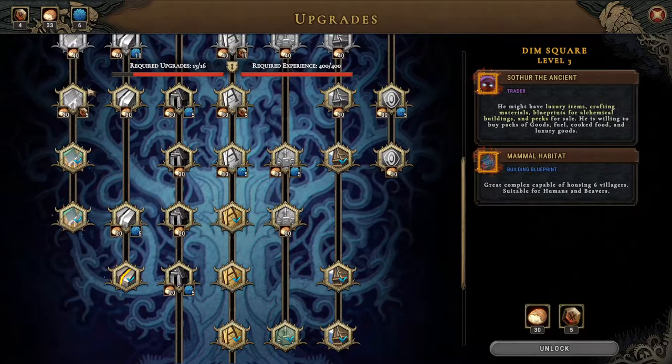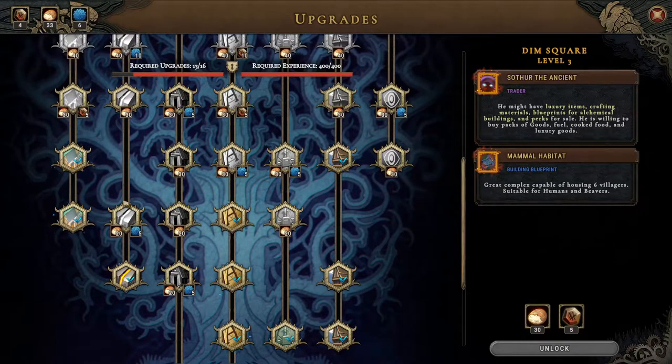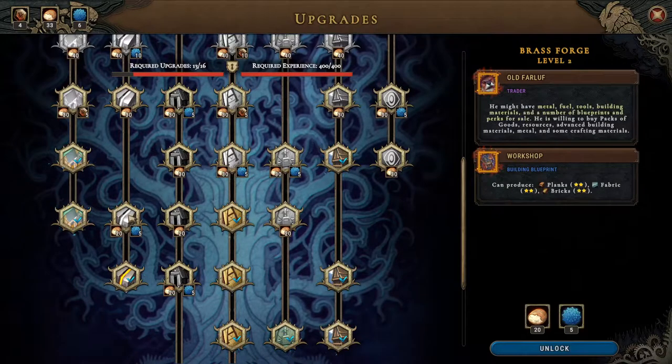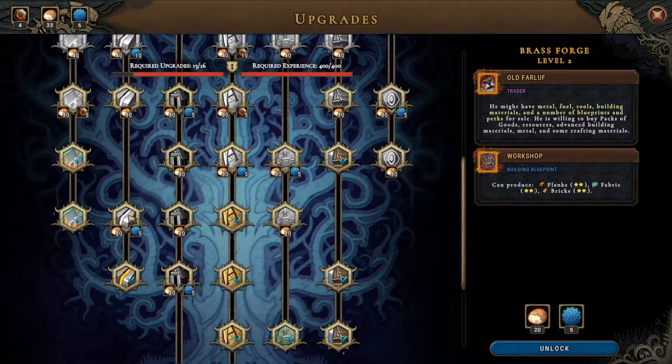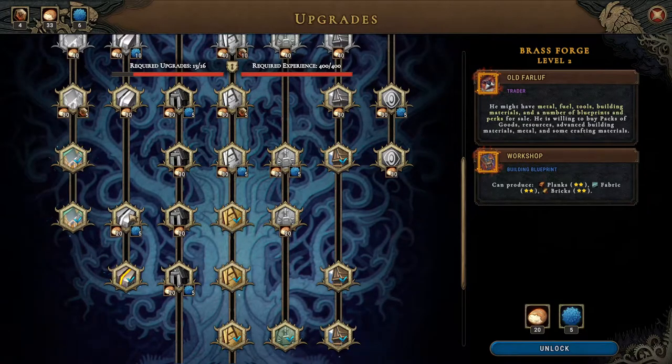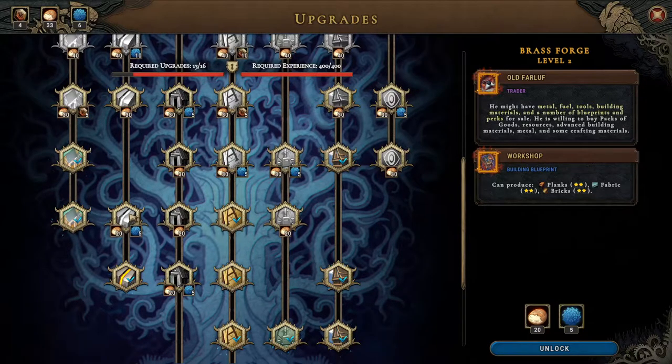Southward Ancient — mammal habitat great complex, capable of housing six villagers, suitable for humans and beavers. Old Fireloof and the workshop — two star planks, fabric and bricks, that's actually not bad. And another trader — metal, fuel, tools, building materials and a number of blueprints and perks.